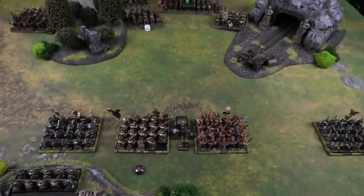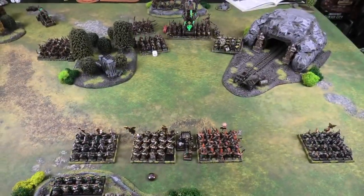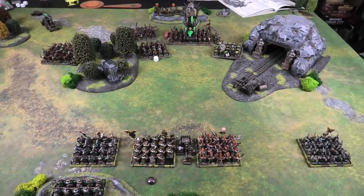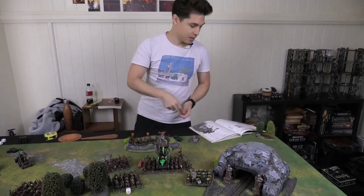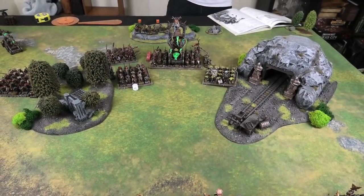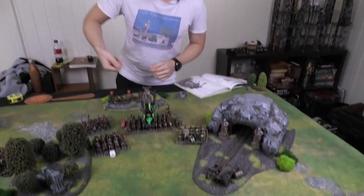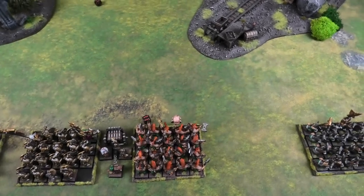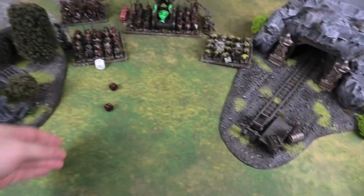Skaven Turn One shooting phase. Starting with the Screaming Bell: you roll two or three dice and doubles or trebles cause something bad to happen. Kristoff takes the safer two-dice option. Immediately rolls double six.